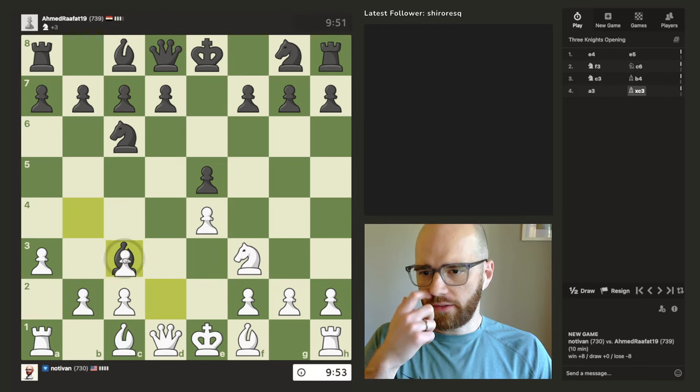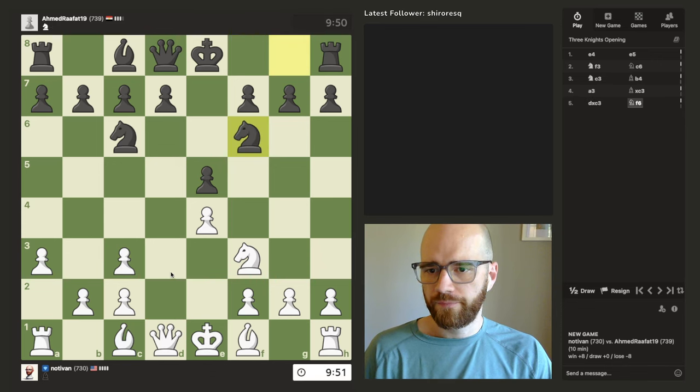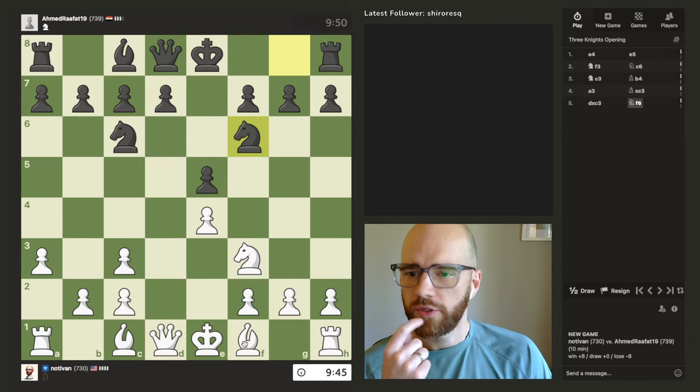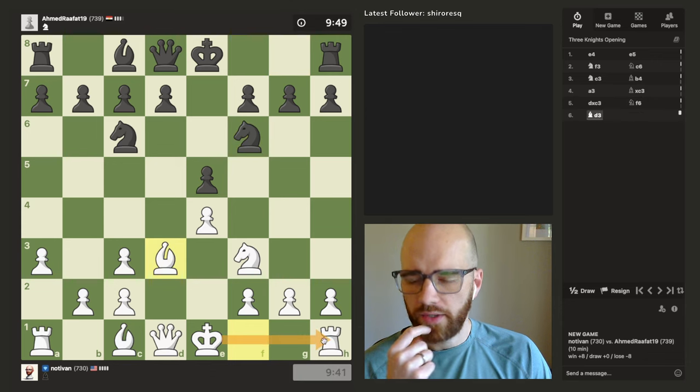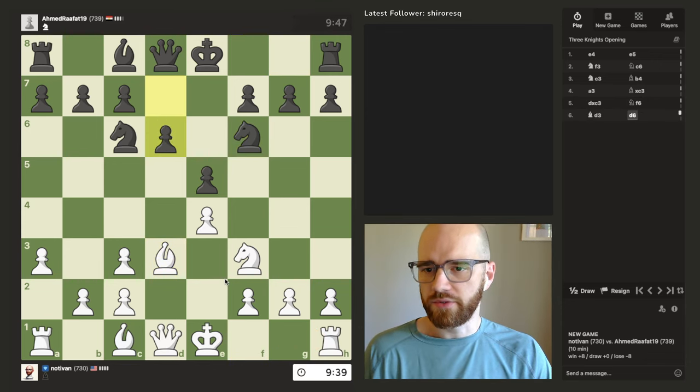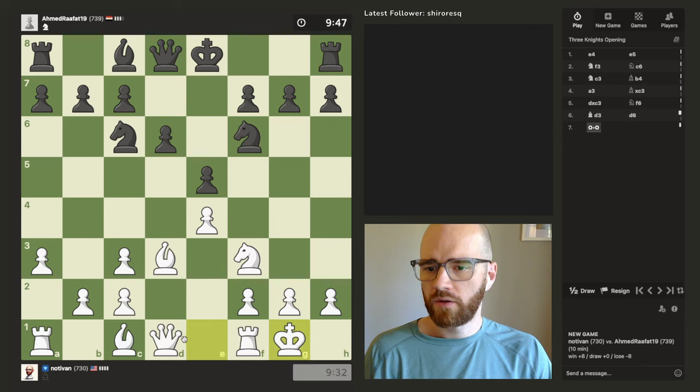If he takes the knight, I'll open up the line for the queen. This is unprotected. I'm going to remember if I need to protect with the bishop — I want to play bishop so I can castle. Then I can move my queen to e2 if I really need to. Go ahead and castle.